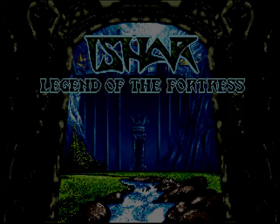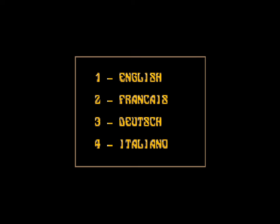Welcome to Ishar — a completely new let's play, though that's an overstatement. Ishar: The Legend of the Fortress came out in 1992. This is a dungeon crawler. I remember very briefly playing it on Amiga back in the day, decades ago, probably around 1993, maybe 1994.